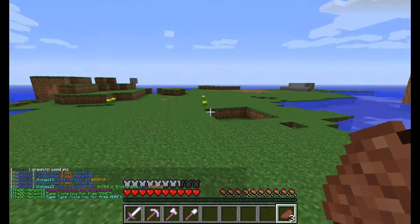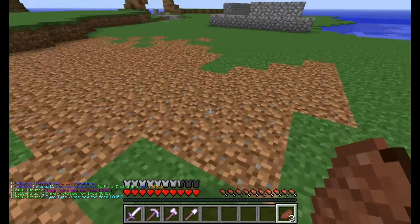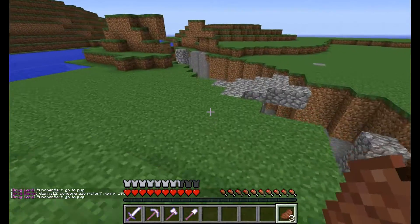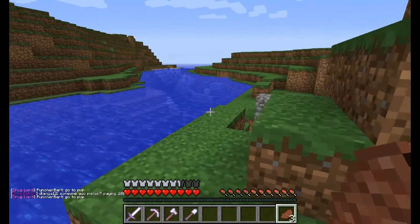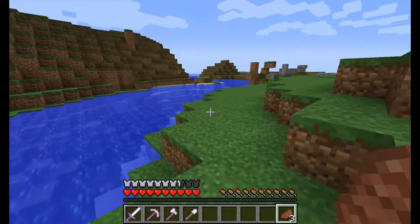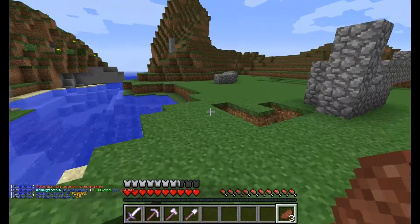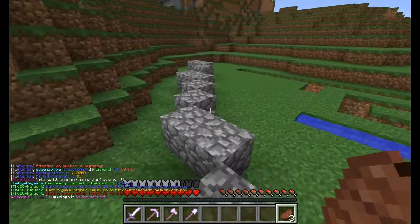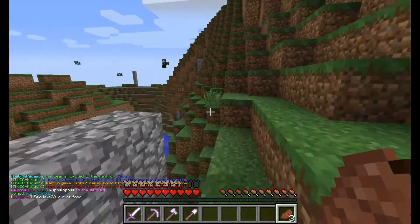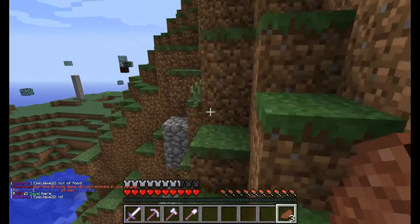Technically, now that we're out of spawn, you can make a base anywhere you want. You can build a house, you can pillar all the way up and make a sky fort — it really doesn't matter. If you want to start planting seeds here, feel free. There are no more restrictions. The only thing to keep in mind is the closer to spawn you build, the more likely someone is going to stumble upon your base and take all your stuff. You can make your base anywhere in the entire game, but you have to be smart about it, because if you're not, people will find you and steal everything — and there are no rules against that.